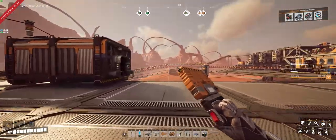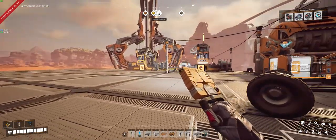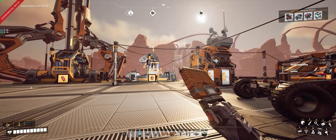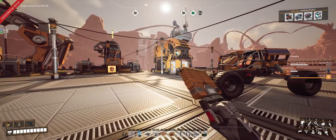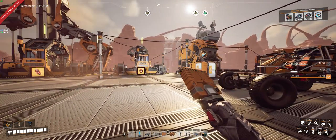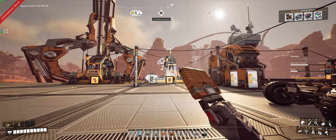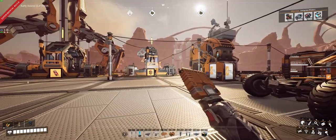I've decided to start a second game of Satisfactory to explore an idea I want to try. I'm still working on my first game — I'm more than halfway through it, probably. I'm not quite into nuclear yet, but I'm well into oil. But my factory in the first game is just a total disaster. It's a tangled mess, and it's getting really hard to backtrack conveyors to see where they go. When you want to tweak the production lines, it's just a nightmare.